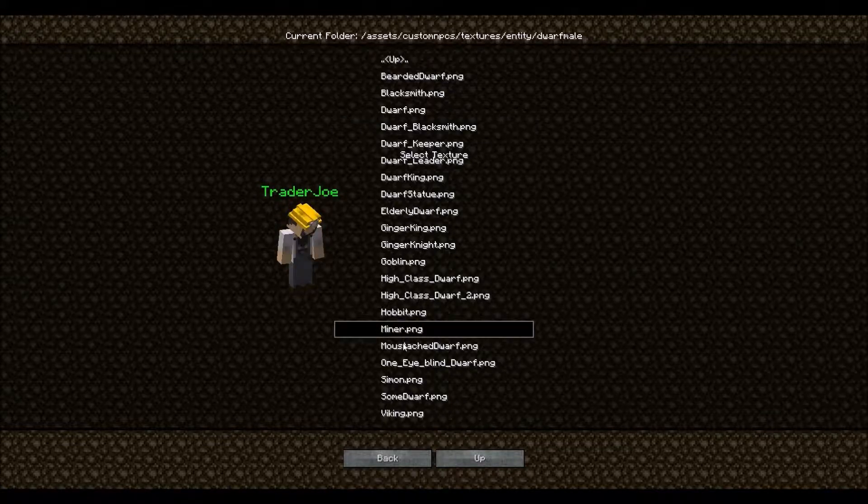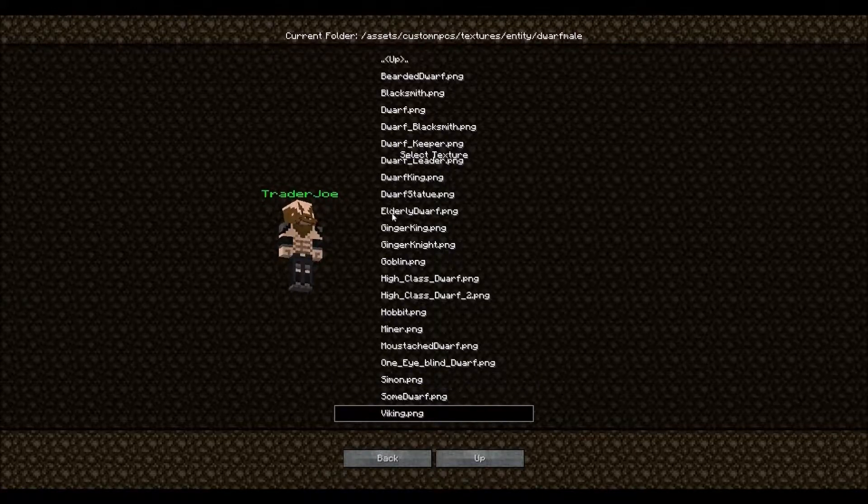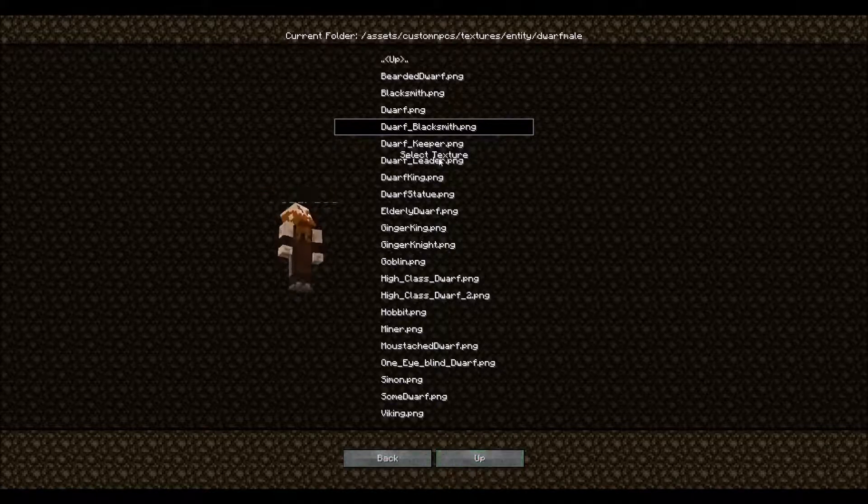Oh man, I'm gonna have so much fun with this. A miner — oh my god, that's cool. Bearded dwarf — no. One-eyed blind dwarf, Simon — ew! Viking. Dwarf stick — what? Dwarf king, dwarf leader, dwarf keeper. I guess we'll go with the blacksmith.